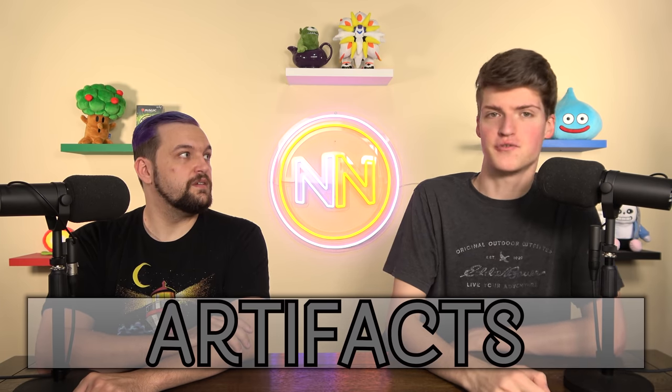Weaknesses of Super Friends: you rely on Planeswalkers, which are the weakest permanent type in Commander — they can be attacked and destroyed. No other type can be attacked to be destroyed like that. If you're behind on board, you just can't play your spells. Planeswalker decks often play from behind. You also need board wipes as part of your package: build up your Planeswalkers, wipe the board, and your Planeswalkers don't die to your own board wipes, which is nice. Stereotypical commanders: Atraxa, or Kethis, the Hidden Hand in green-black Planeswalkers.